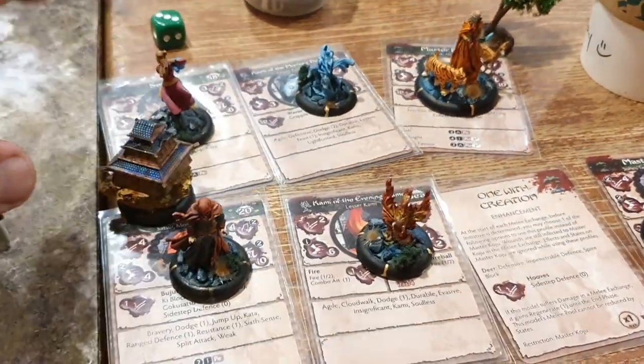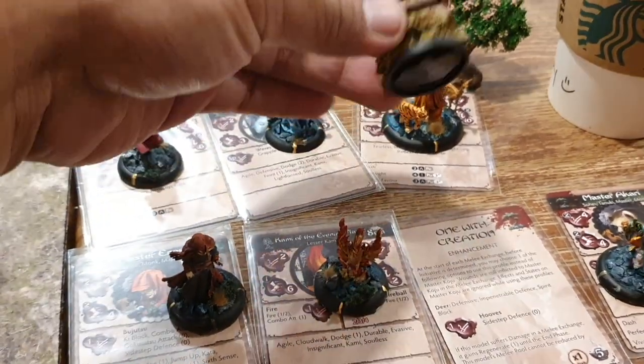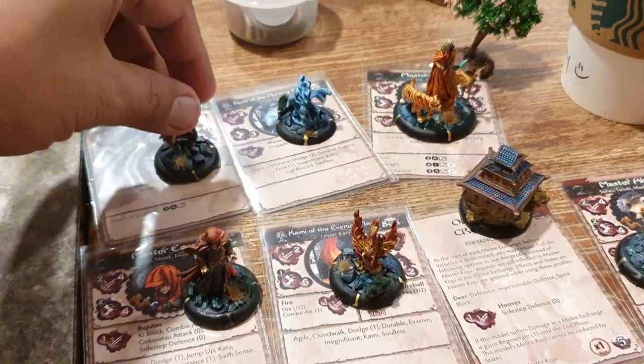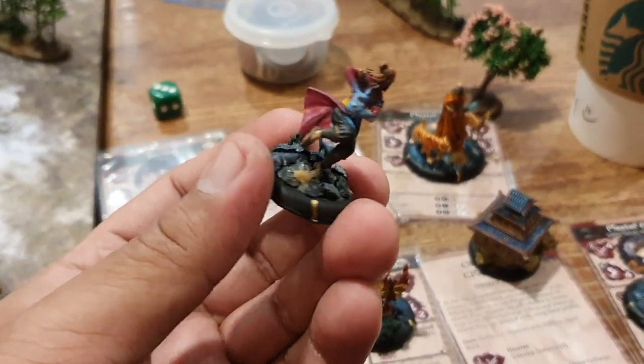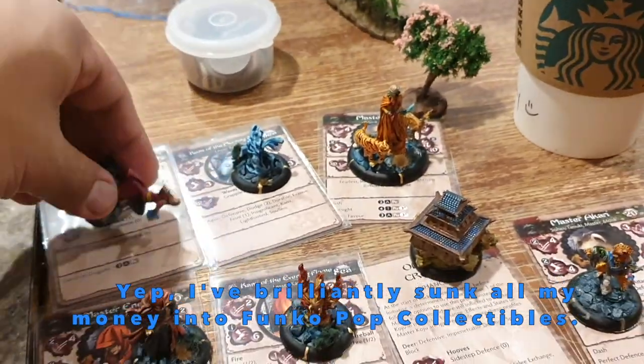Then I have two kamis, Master Enos, I have a cursed honden pretending to be a gorinto, and my favorite Azula — the only pop model from Avatar the Last Airbender that I don't have, so I'm fielding her here.